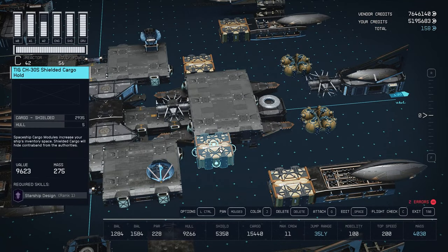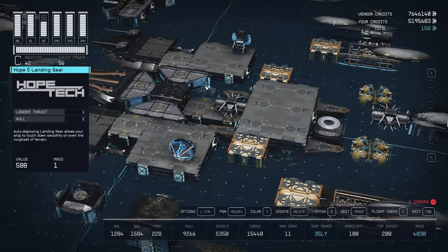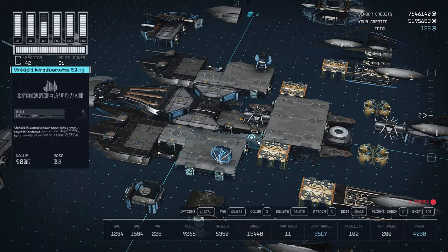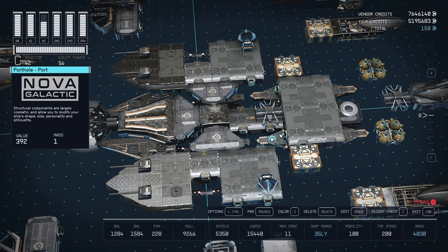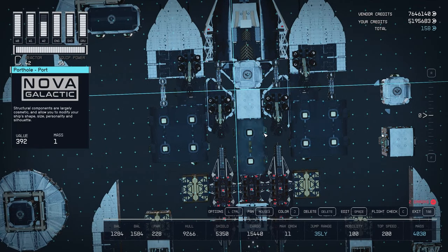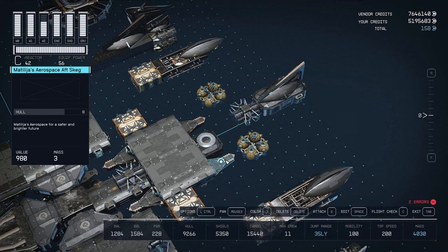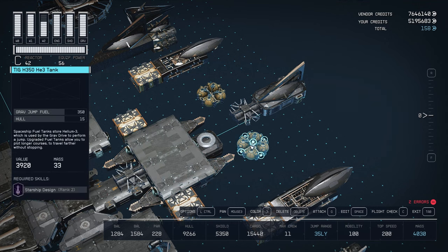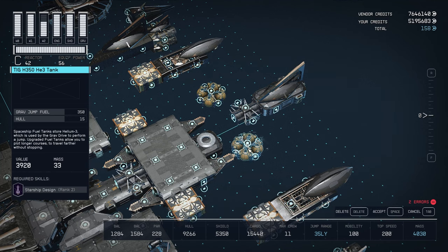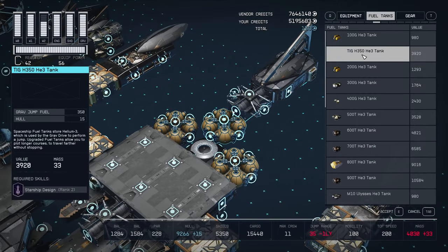I put a shielded cargo hold here — the 2935. This is from Tiger, so under the cargo holds you'll find this one. If you want, you can always just use the vanilla one as well. We're pretty much complete with this area. I put portholes below on the floor. On top of the structure here I put Tiger Helium tanks — 350 each. There are two of them. Under fuel tanks, you should find the Tiger one.